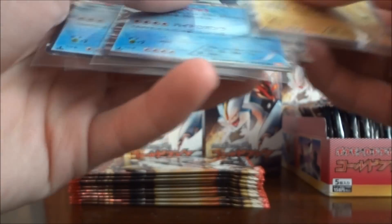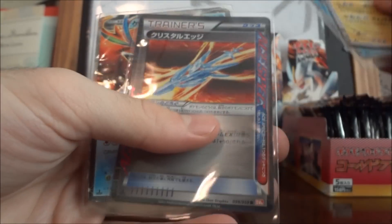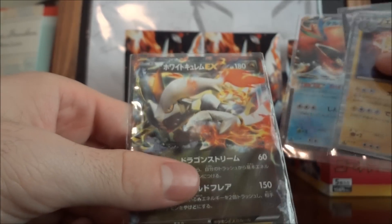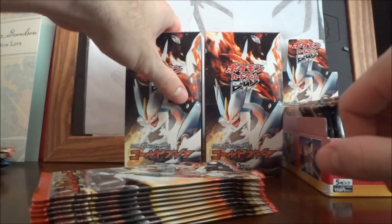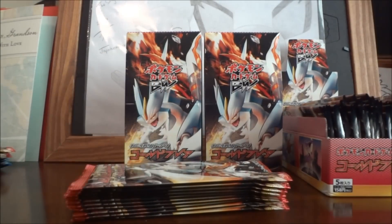We got pretty much almost everything — Electivire, Blastoise, an Ace Spec card, that trainer which I really really enjoy and think looks amazing, Heatran EX, and the White Kyurem EX which is really really nice. Stay tuned guys for part two of my last Cold Flare booster box opening for this massive Japanese opening. Hope you guys enjoyed — be sure to comment, subscribe, and like, and stay tuned for part two. Thank you!